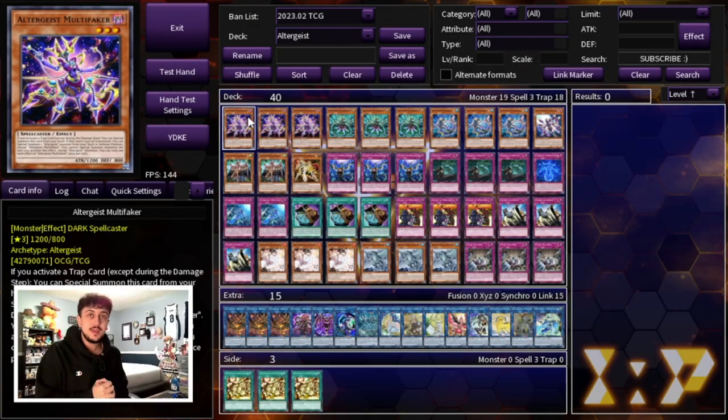Before we get into this deck profile — I haven't done Altergeist in a while — the really cool thing about Altergeist in today's format is it plays very similarly to how it did when it was really meta. You really want to play a mid-range version of the deck where you're controlling the pace of the game but then can push for a lot of damage. Let's get right into the deck profile.